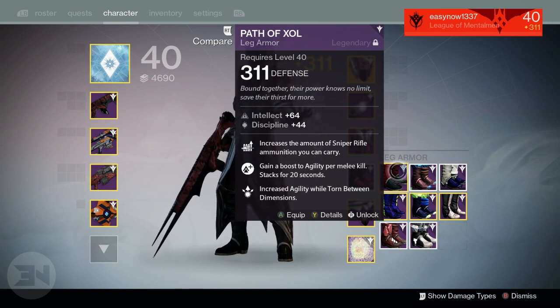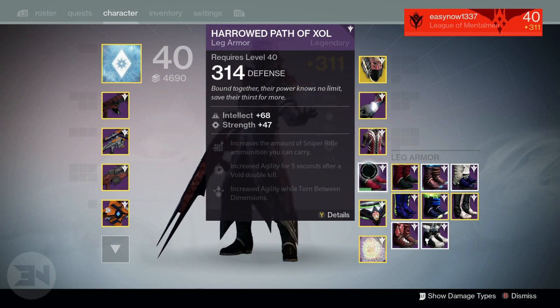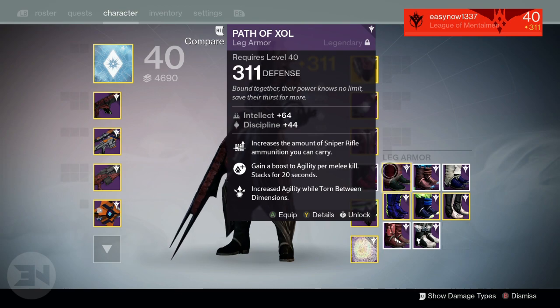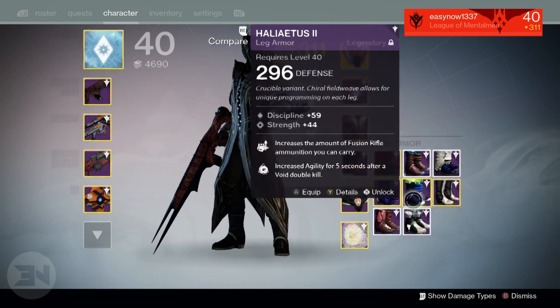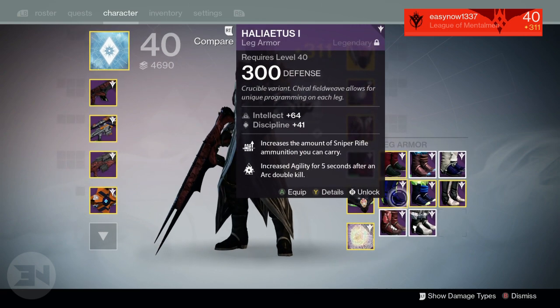Now I have that same roll on my new harrowed Path of Zoles which I got last night, and I can also increase sniper ammo. I'm going to level those up and probably infuse them into one of the other legs I have. I'm trying to get as many different armor sets to the highest light level possible, so I'll likely skip normal raid armor and focus on vanguard and crucible armor sets as well.